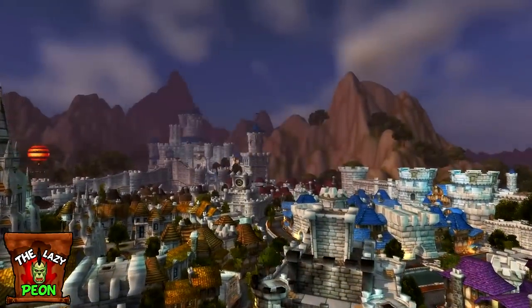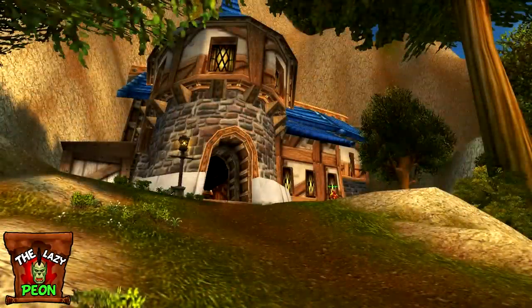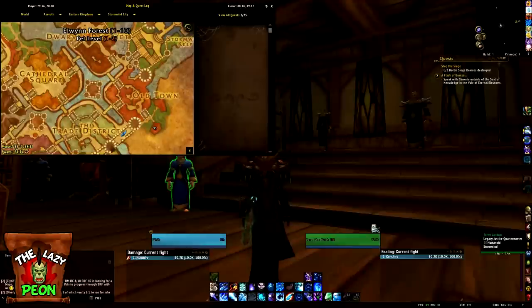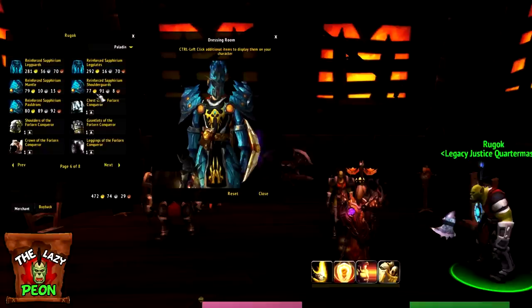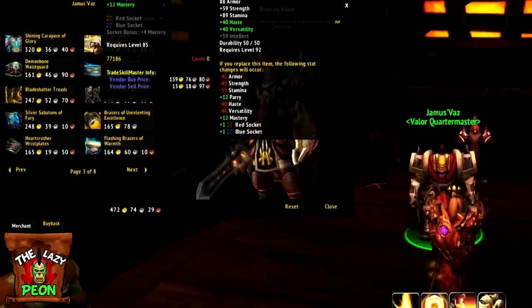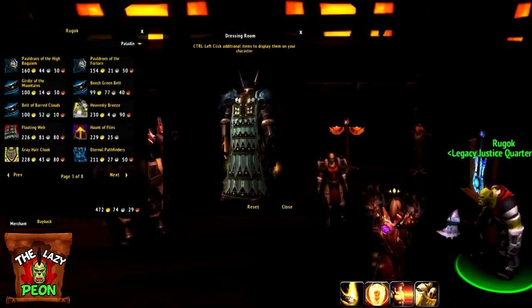The next place to buy transmog gear is in your capital cities, either Stormwind or Orgrimmar depending on your faction. In Stormwind there are three vendors inside a building in Old Town, and in Orgrimmar the vendors are located inside the Valley of Strength. These vendors sell a full set of your class's tier 11 normal mode gear, a full set of tier 12 normal mode gear, a few offset pieces of tier 13 gear, and various cloaks, boots, belts, weapons and off-hands.